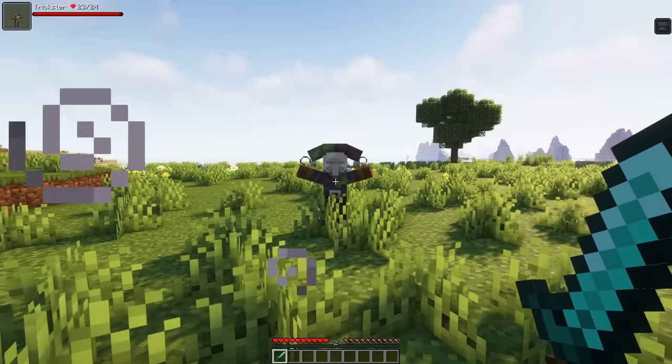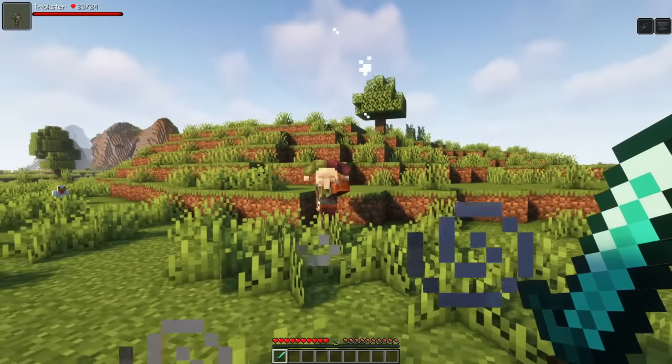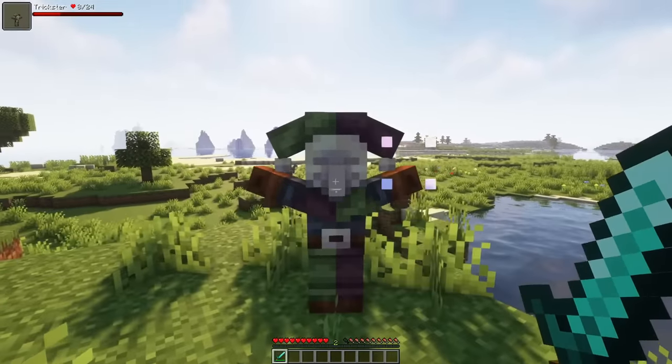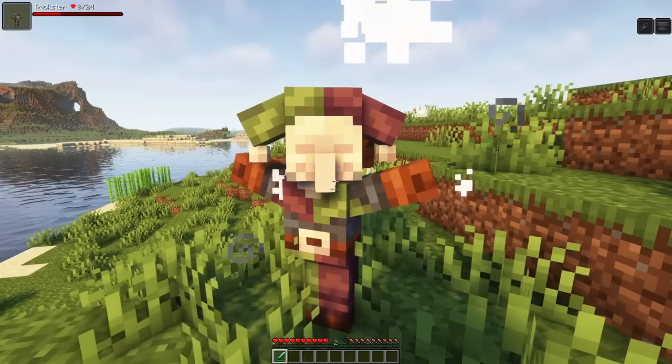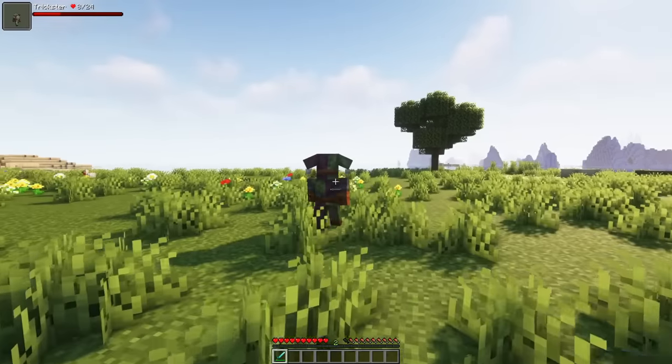The second attack, the Confusion Bolt, is that the Trickster will swap places with you, while giving you blindness and weakness for a few seconds. After you've been teleported, you can't damage the mob for a short time, which the Trickster will use to run away again.